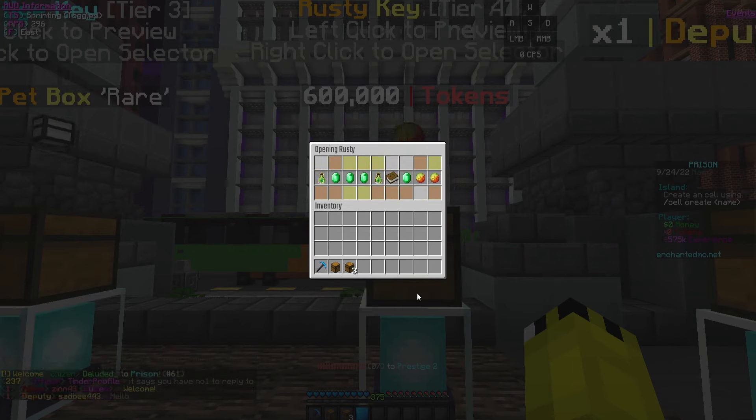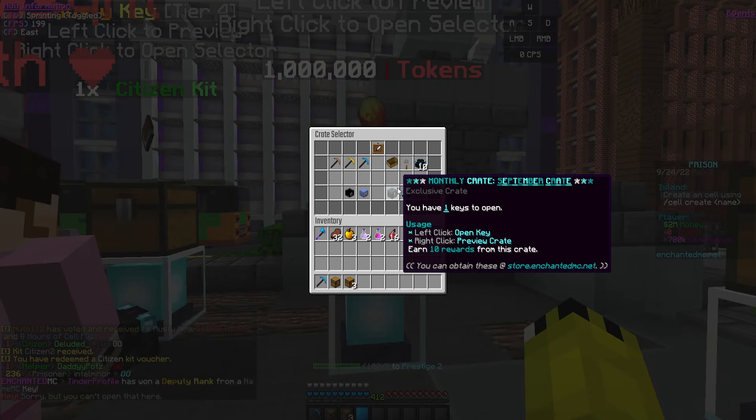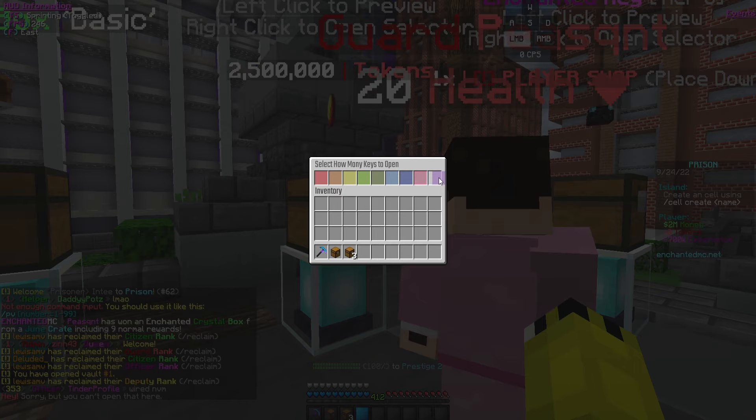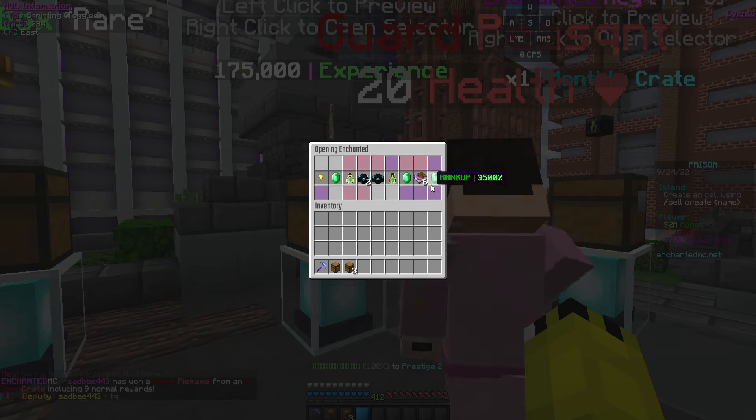We're gonna have to find out what crystals are — that's gonna be interesting. I am brand new to this server, so I'm learning along with you guys. We got a couple rank-ups, a kit citizen. Now let's open up the enchanted keys — we also have one monthly crate. Let's open up all nine enchanted keys.